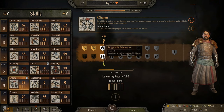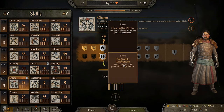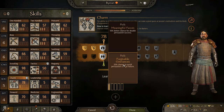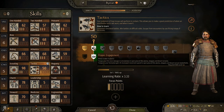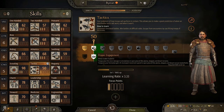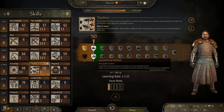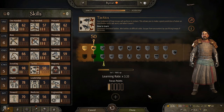Now that we have 75 Charm, we can get some more perks. 20% chance to avoid persuasion critical failure, or 10% better chance for double persuasion success. I've tried Forgivable Grievances before and personally feel it's not worth it — Meaningful Favors is much better, so I'll take that. We also have 50 Tactics, so we're going to take 'troops deal 5% more damage in open ground, plains, steppes, and desert terrains' rather than the snow and forest terrain perk.